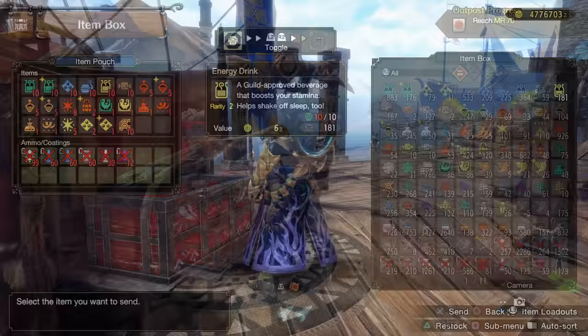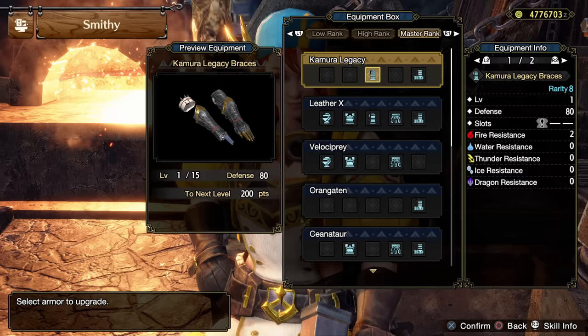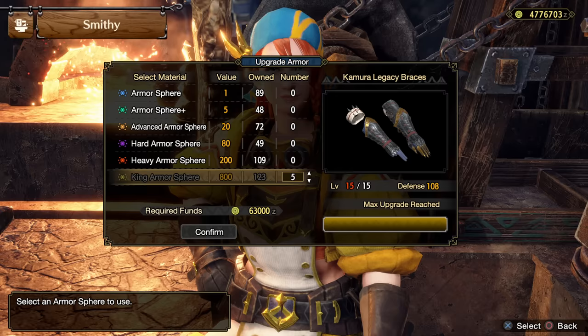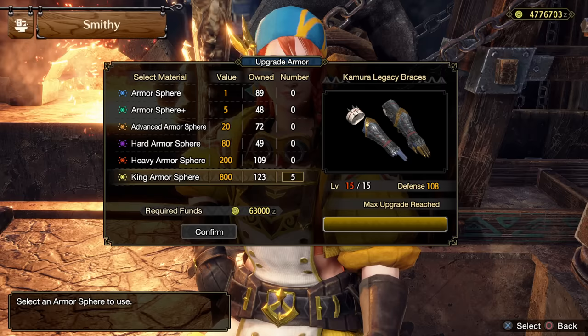On the note of increasing your survivability, there are two things you absolutely should be doing. First, upgrade your armor. As an example, these gloves have 80 defense by their natural standard and I can level them 15 times to take that defense from 80 to 108 — that's 28 defense gained on one single armor item. Imagine that across all five pieces; we're talking easily over 100 extra defense, which is life-saving and will save you so many potions.